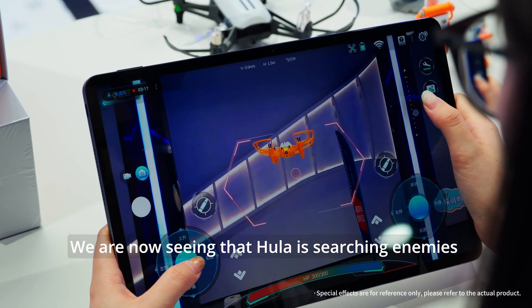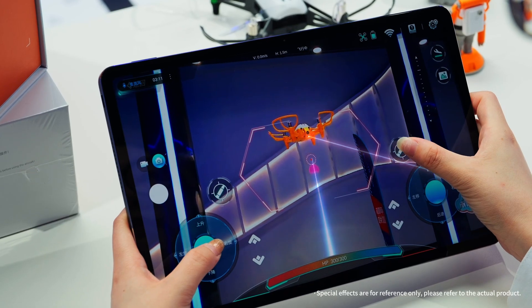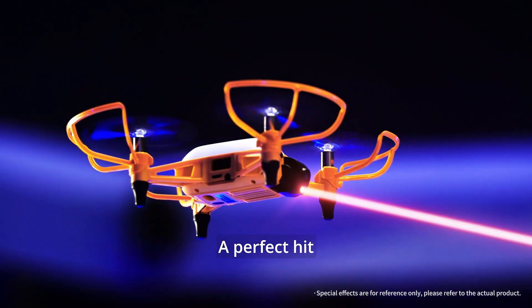We are now seeing that Hula is searching for enemies using an HD MGS, adjusting the MGS, and emitting the laser. A perfect hit!